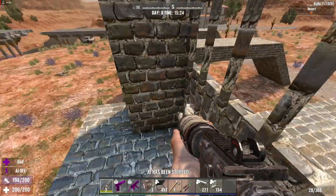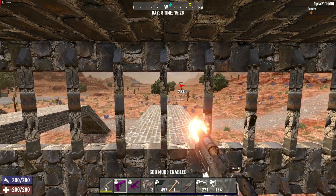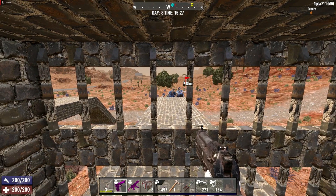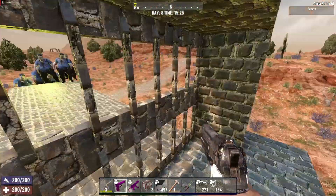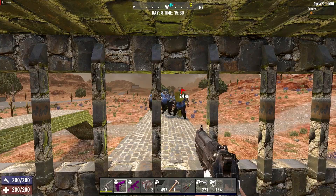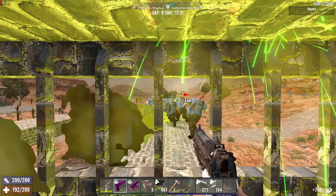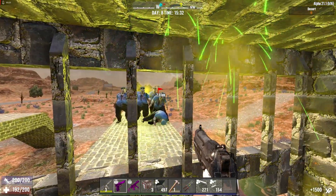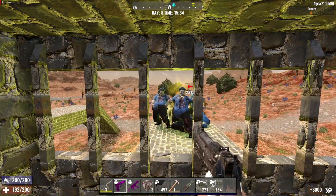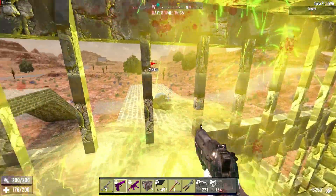We'll put some cop zombies down and stand behind these things here to get the cops' attention. If you can shoot through it, then the cop zombies can see you through it. You can see it goes straight through — obviously there's a chance it can hit you. Yeah, you can see these things are no good at protecting you from the cops at all. It happens a lot, so you don't really want something like that.